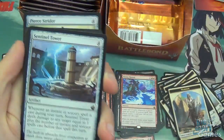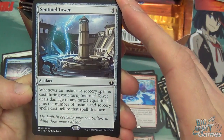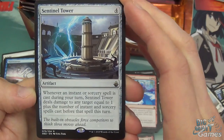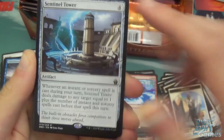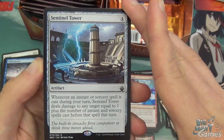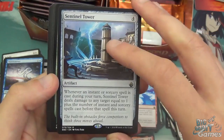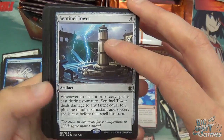Warrior Token, Mountain, and Sentinel Tower — four mana artifact. Whenever an instant or sorcery spell is cast during a turn, Sentinel Tower deals damage to any target equal to one plus the number of instant and sorcery spells cast before that spell this turn. So every time you cast, it increases the damage by one and triggers damage. Great if you can keep refilling your hand — there are archetypes that can use this to really ping away at your opponent.